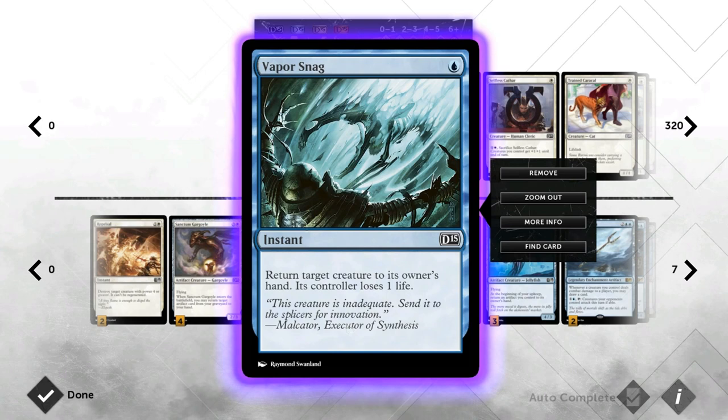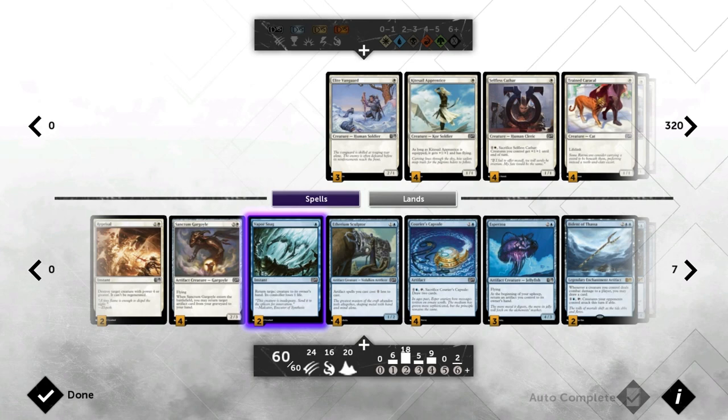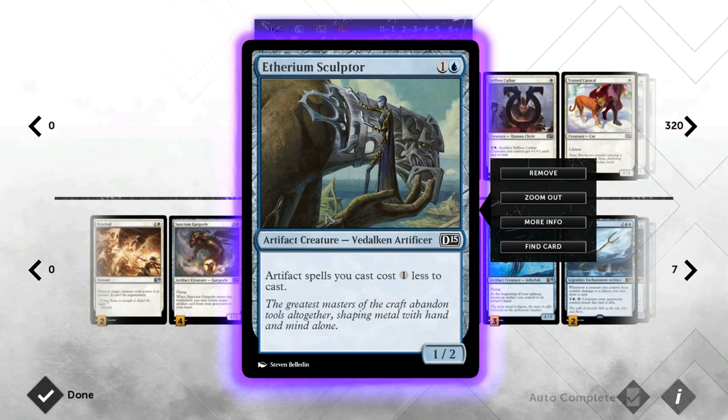Vapor Snag is just a good card in a tempo deck trying to kill the opponent quickly. For one mana we get to waste our opponent's mana and deal one damage, and we can also use it on our own creatures to save them. Etherium Sculptor is sort of the glue that holds the deck together — just two mana, makes all our artifacts cost one less, and we obviously have a lot of artifacts.